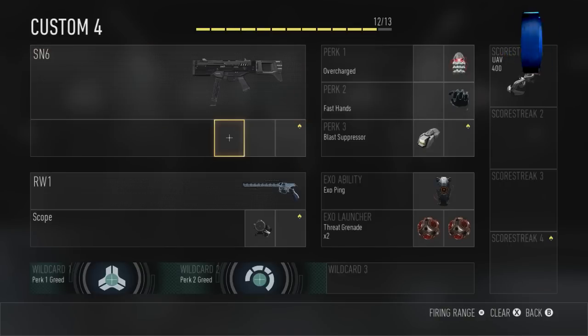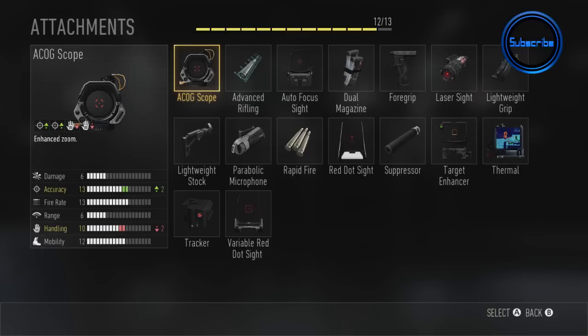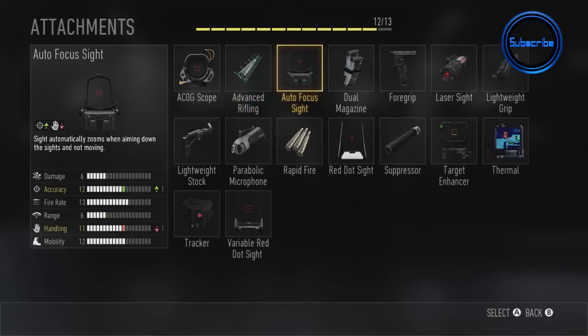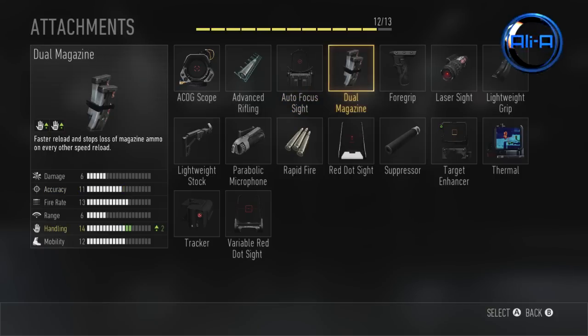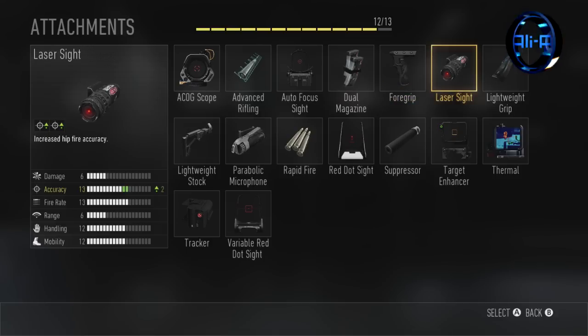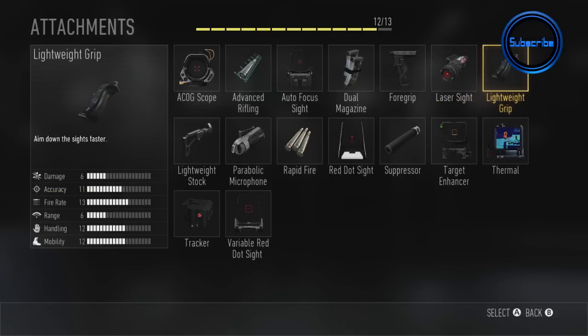We've gone through the assault rifles and now it's time for the submachine guns. Again we've got the ACOG scope. A new one here that wasn't available for assault rifles is advanced rifling, which increases range. We've also got the dual magazine — it means you can reload faster, helping you make the most out of your magazine ammo when using the submachine gun class.